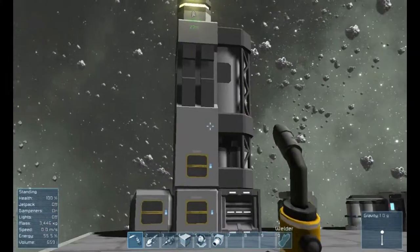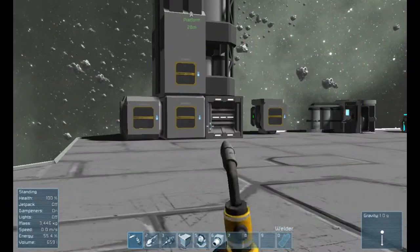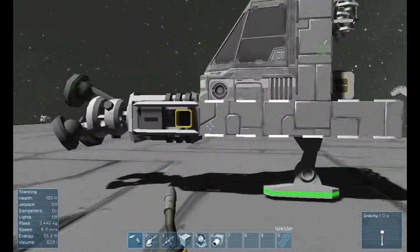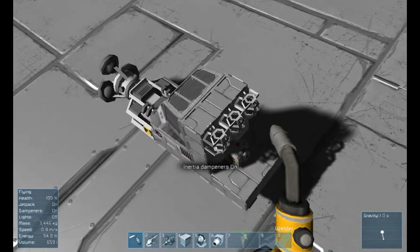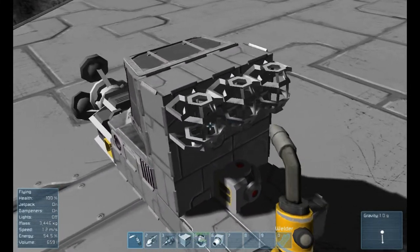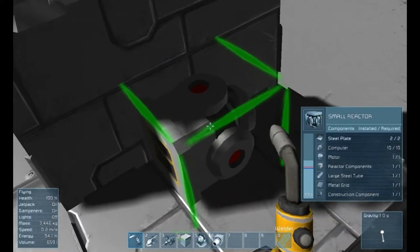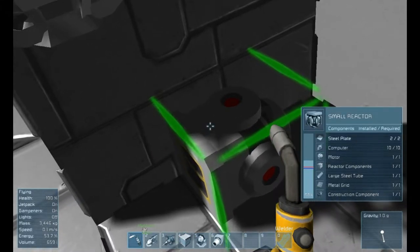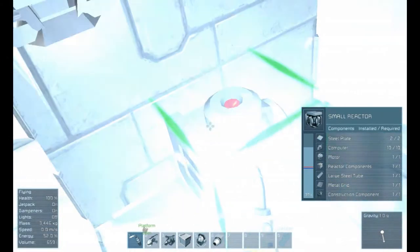For the most part the frame rate issues from last episode have been mostly fixed, so you won't see any more lag. Last episode we were building this mining ship. Why do I keep turning dampeners off? Anyways, last episode we were building this mining ship — I thought a single small reactor would be enough, but now looking back I might need two. I'm just gonna finish welding for now because I think this might be enough.